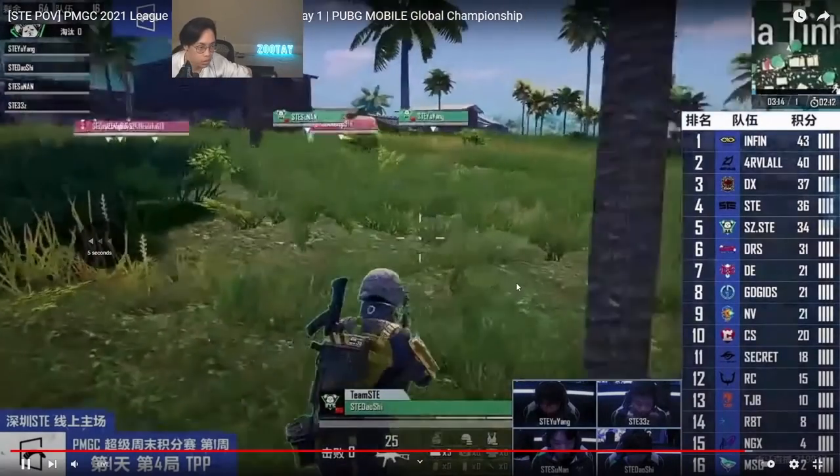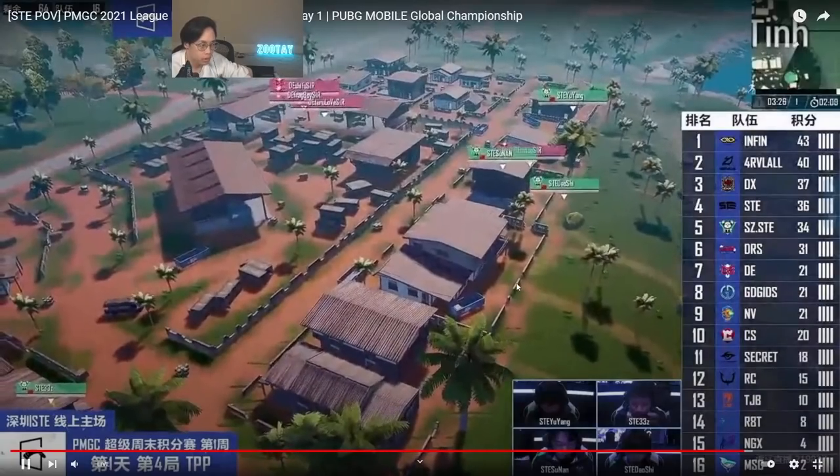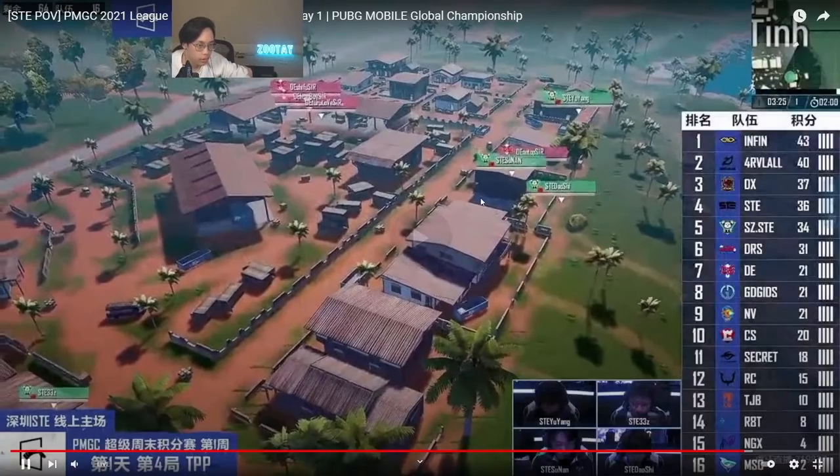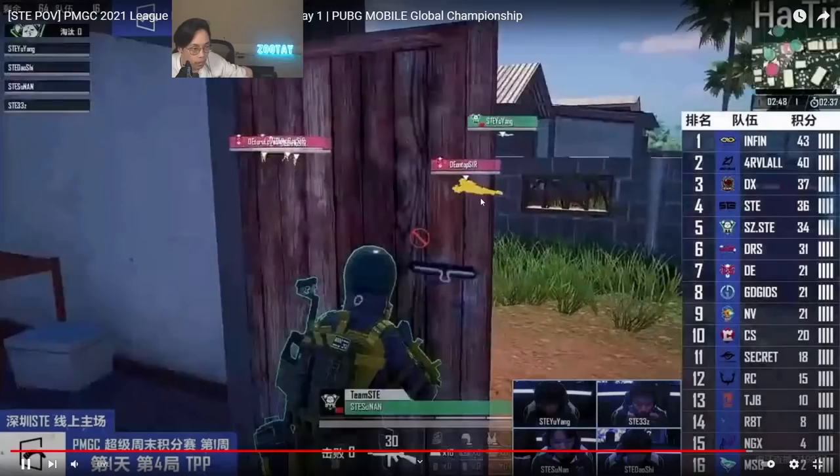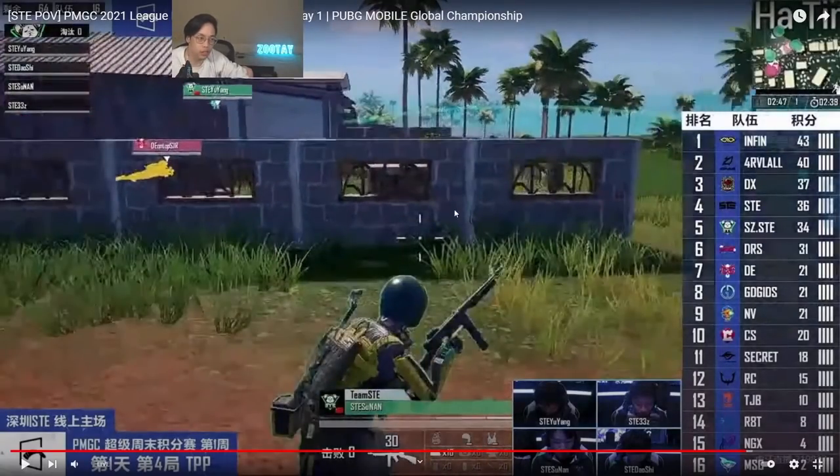Notice this player over here just keeping a long sight line to make sure he can see any information of players trying to cross over at any point. This player is holding a very crucial line.